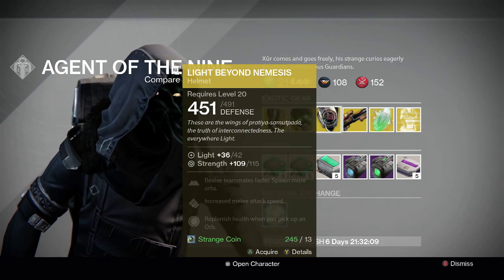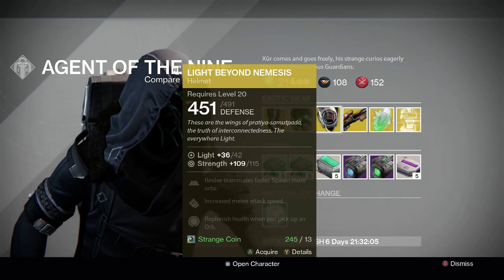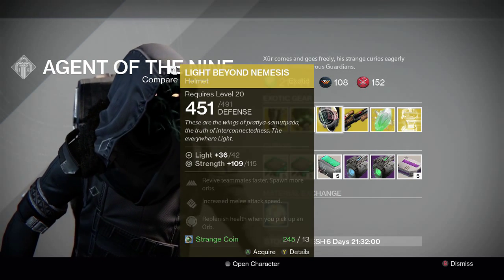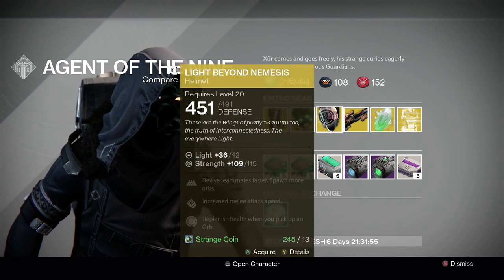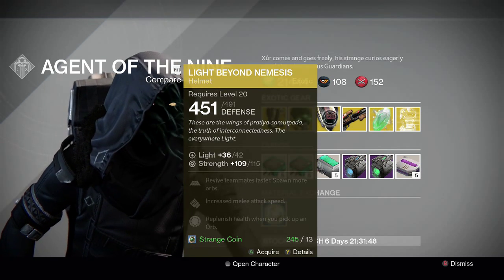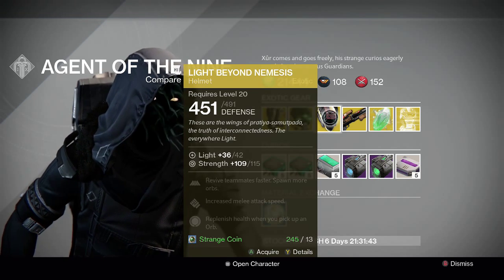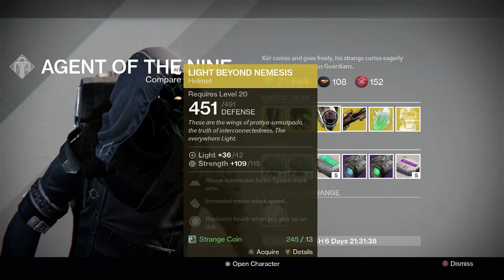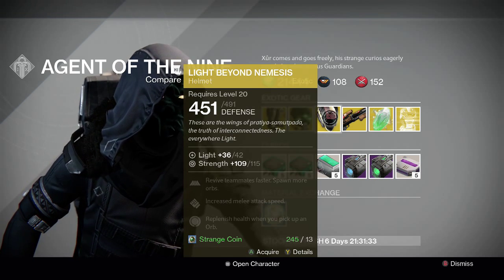For the Warlock we have the Light Beyond Nemesis helmet. The special perk is revive teammates faster and spawn more orbs. It also has the same other perks as the Mask of the Third Man — replenish health when you pick up an orb and increase melee attack speed. Really good helmet, especially because a lot of the House of Wolves game modes are three-man modes that involve reviving your teammates. I recommend this one if you don't have it — it's really helpful in Trials, Prison of Elders, Strikes, Skirmish, and all the 3v3 game modes.